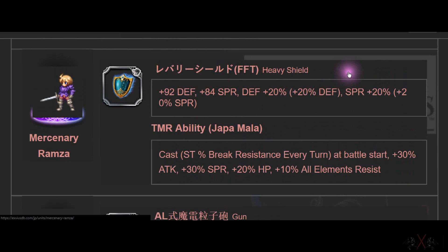Next is Mercenary Lamza — it's a heavy shield with Defense and Spirit. Very nice.